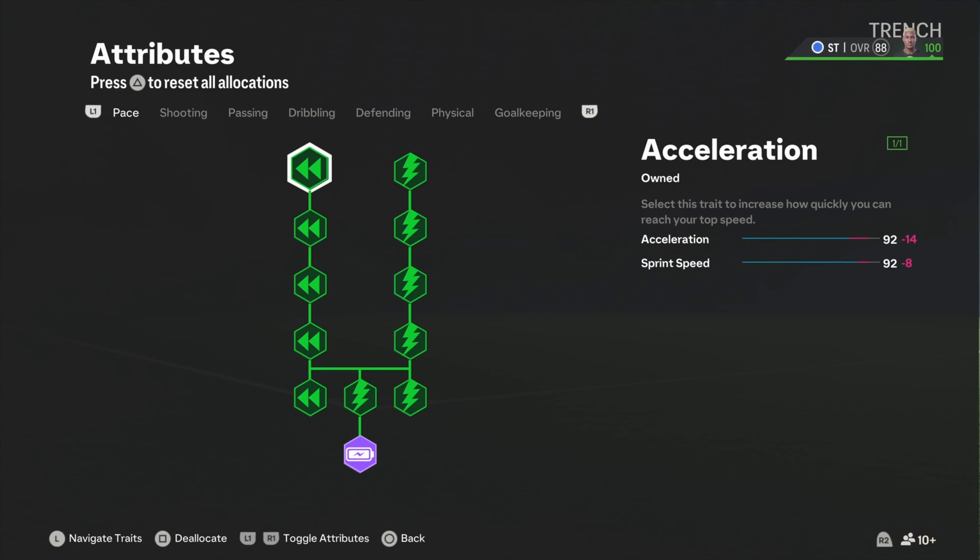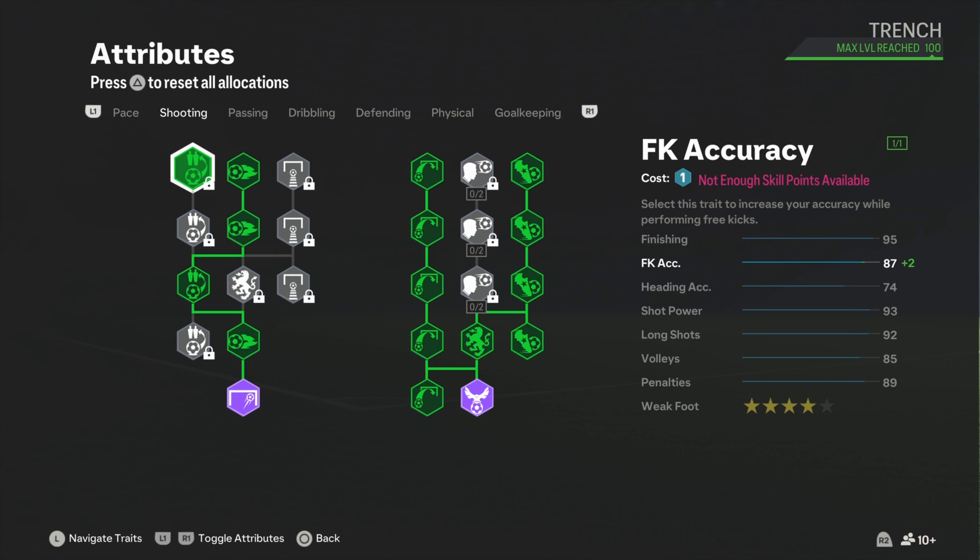Moving on to the attributes: he has 93 acceleration with 93 sprint speed — we got there, basically matched up. At the shooting, we tried to match it as close as possible. He has 97 finishing, we got 95. Long shots 92, shot power 93 — matched up with the build.